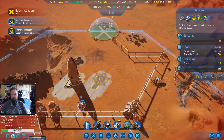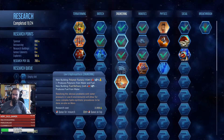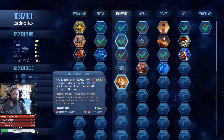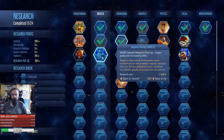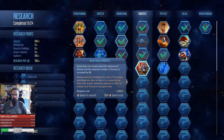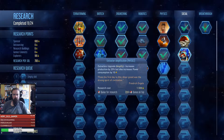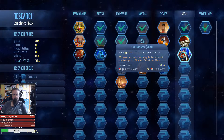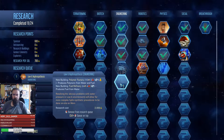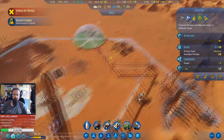No active research — research complete. Okay, let's see what we're going to research now. Polymers — might be doing that one. Don't really want that just now. Drones to 80 — don't go in the extractors just now. More applicants will start appearing. No, I think we're going to do that one.